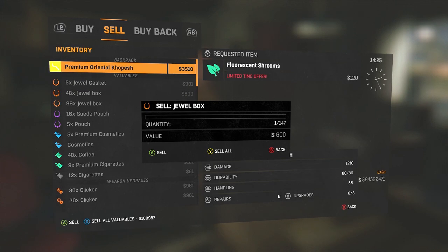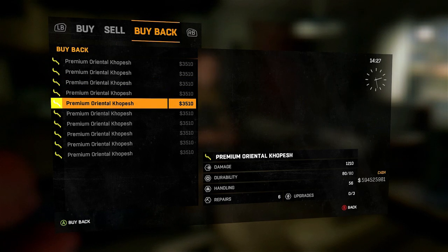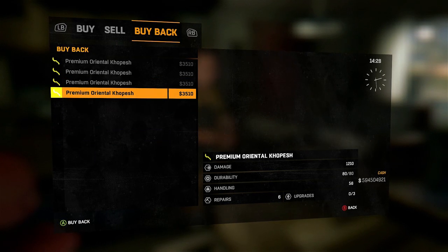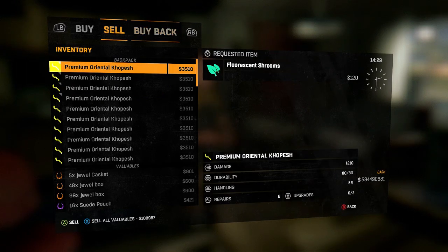You hold all three buttons then release fast — that brings up the window where you can highlight different items. Right here I have the jewel box window open but the Premium Oranoco Pesh highlighted. Go to the buyback menu after you sell whatever number you want and you can buy back ten of those Premium Oranoco Peshes. Just be careful with million-stacked items — hitting the sell all button on those is supposed to crash your system.